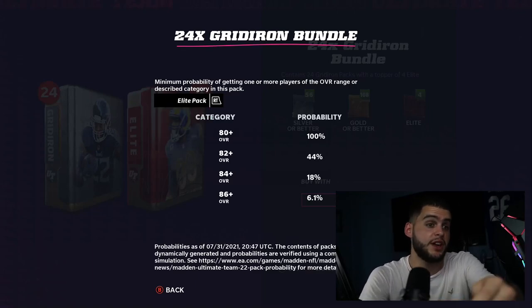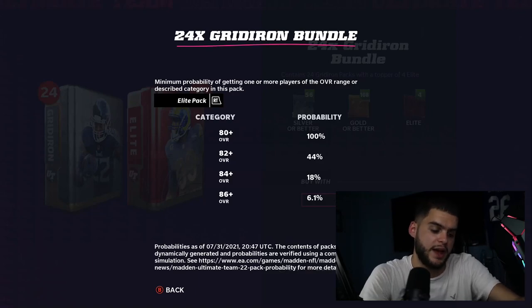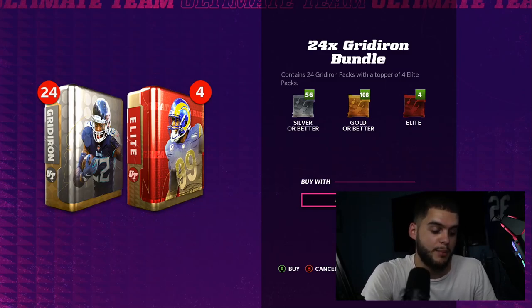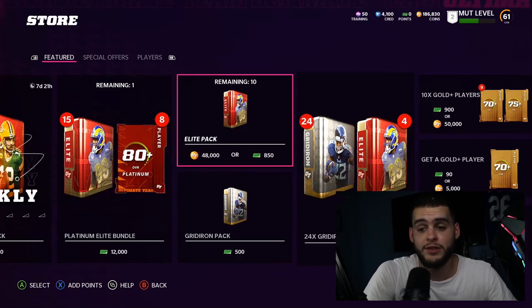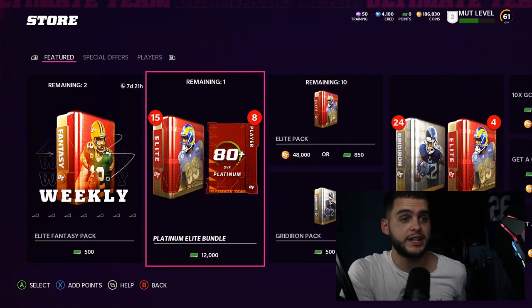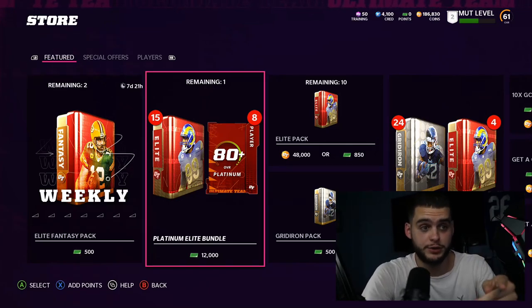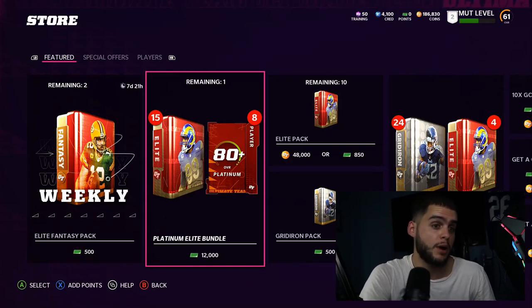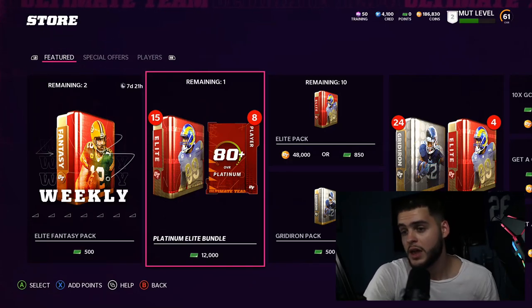It's a no-brainer — the elite packs in both bundles have about the same odds, but the Platinum Elite Bundle gives you 23 guaranteed elites versus just four in the Gridiron. I'd rather have 23 guaranteed elites than four guaranteed plus a few more random packs. My best recommendation: go with the Platinum Elite Bundle. If you want to see how fire my pack opening was, go watch my earlier video — if it gets 300 likes I'll probably open another one.